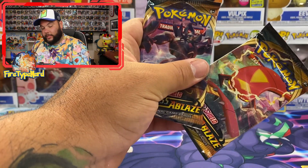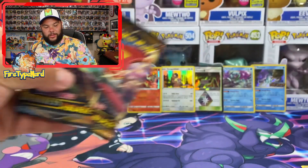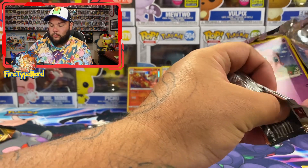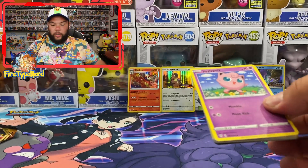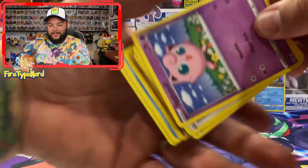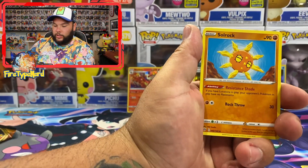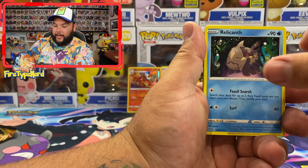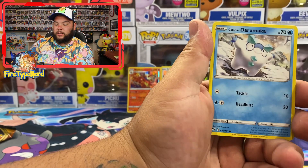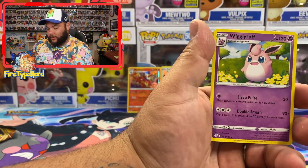We've got two packs left — we've got a Centiscorch, definitely Centiscorch I'm pretty sure, and a Grimmsnarl. So let's leave the Centiscorch till last. One, two, three, four. Energy, Solrock, Relicanth, Yellohorn, Jigglypuff, Ducklett, Karrablast, Darumaka, Lovita, Skarmory Reverse Holo, and a Wigglytuff Regular Rare.